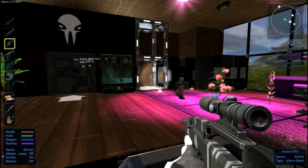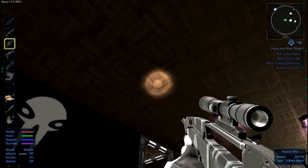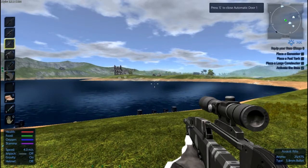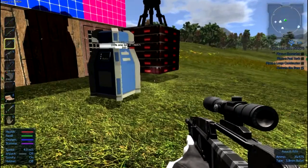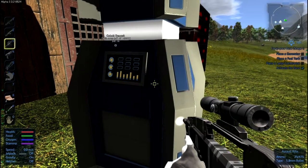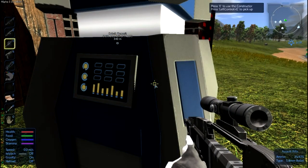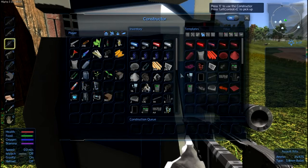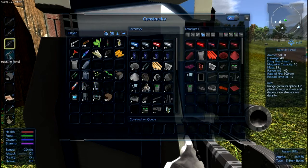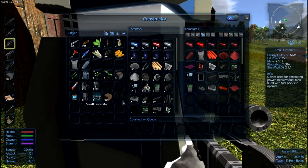Welcome friends to a new episode of Empyrion. We are hanging out today inside of the Ryotcraft base. Last episode we did a bunch of constructing - we made an assault rifle, did some upgrades, got some levels and things like that. I changed my key bindings; it's E now.